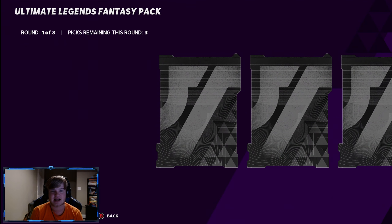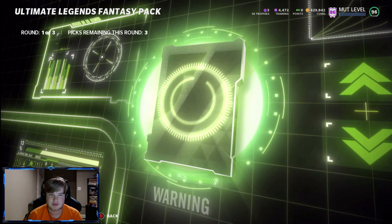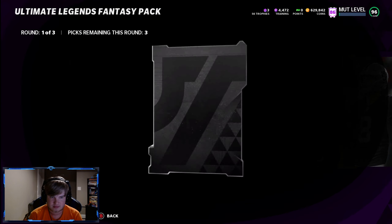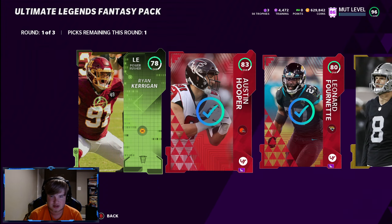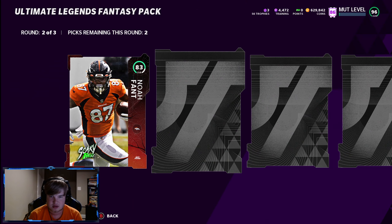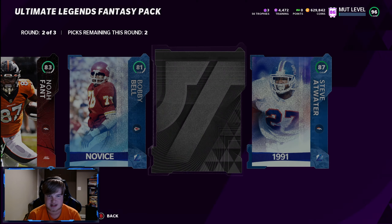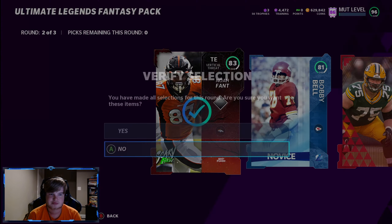We got three packs left! They gotta clutch up, right? We did not get a full Ultimate Legend pull — we need to get one. We get Ryan Kerrigan there. Just give me these three — Noah Fant, Bobby Bell, Lights.